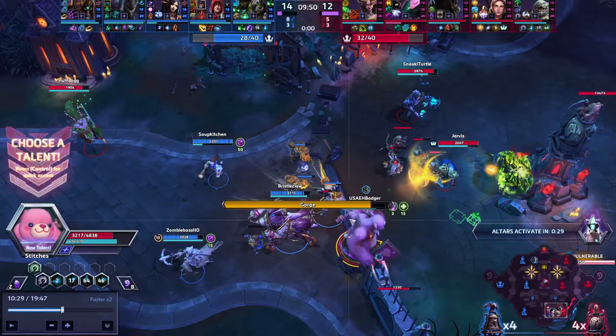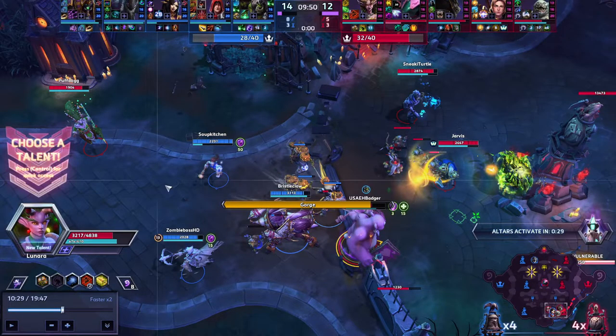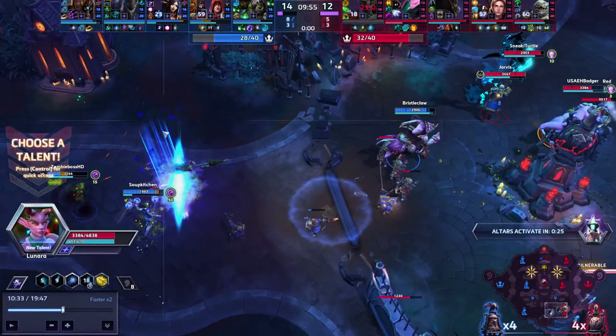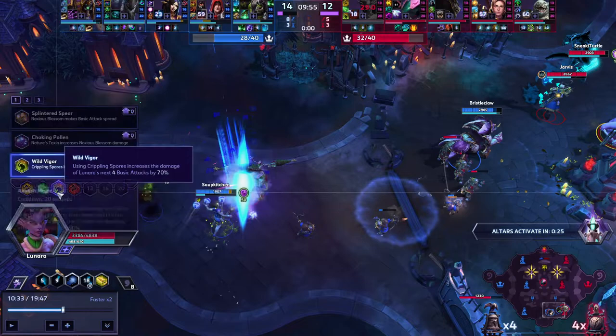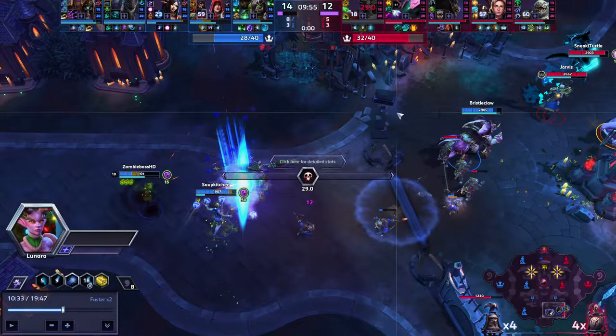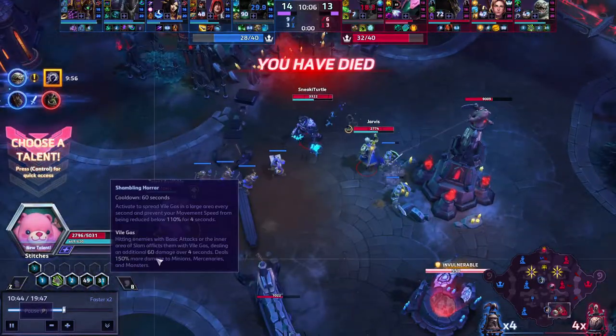Once again, Regar should not be at melee range into Stitches when he has Gorge. And once again, Cocoon: use Cocoon on Stitches as soon as he Gorges so he spits out the target. Puff Dog tried to come in for a flank — that's super deep. I don't think you can solo them at this point. That's a little greedy, especially because I don't think you took the burst talent on seven; you took Vigor — basic attack damage. This is damage over time, so you definitely don't want to be jumping in trying to instant kill someone without Choking Pollen. But we landed our combo over here — well done!